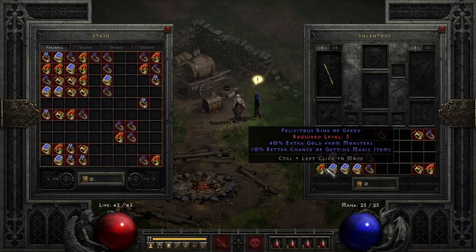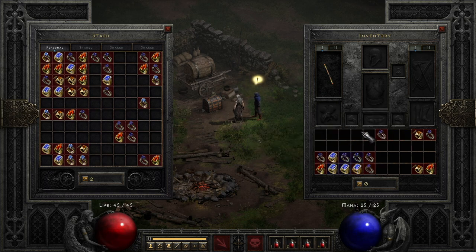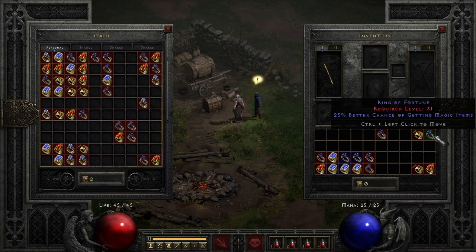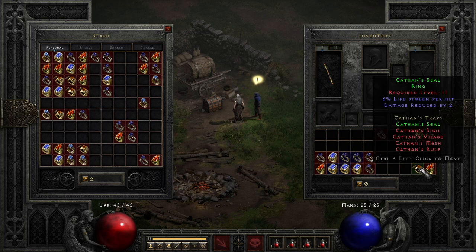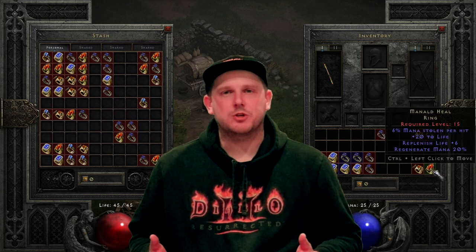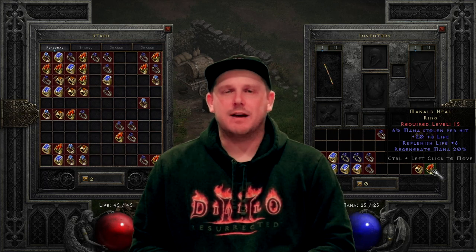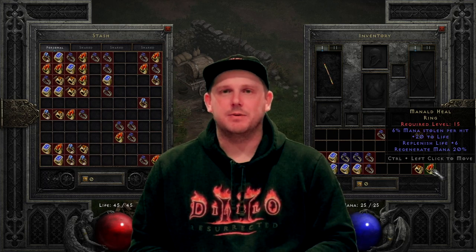Rounding off the stash page are the plus 15 all res rings — I was hoping for better rolls but RNG was not with me. In the inventory, the gold find rings include a few with 40% gold find, great for budget characters farming Travincal. I got one dual leech ring, which I was stoked to get from gambling. I didn't get any 40% magic find rings but got two with 25% magic find. Lastly, I got one set ring — a Captain's Seal — and one unique, the Manald Heal. At the very least you could craft these into blood rings so they don't go to waste.